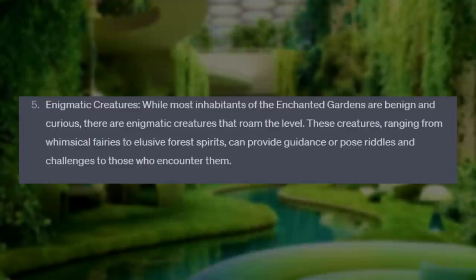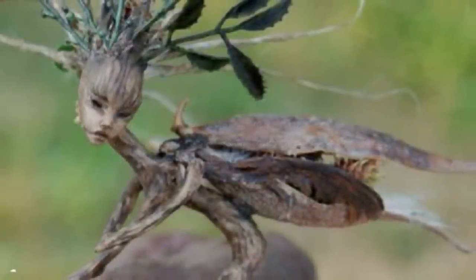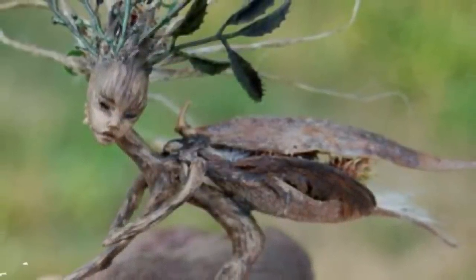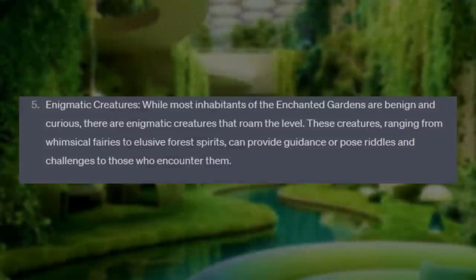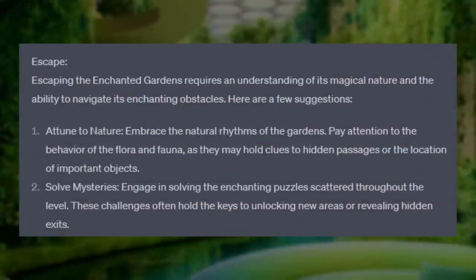Number five: Enigmatic Creatures. While most inhabitants of the Enchanted Gardens are benign and curious, there are enigmatic creatures that roam the level. These creatures, ranging from whimsical fairies to elusive forest spirits, can provide guidance or pose riddles and challenges to those who encounter them. It looks like this one gave us an entrance and exit section — nice.